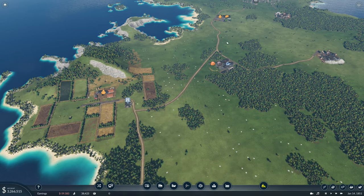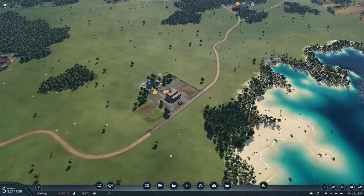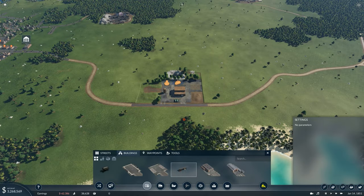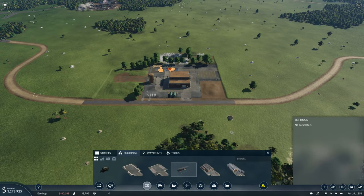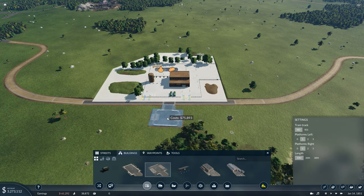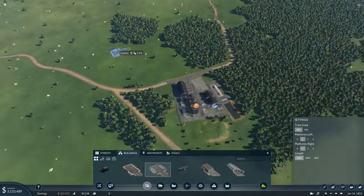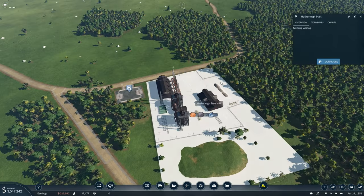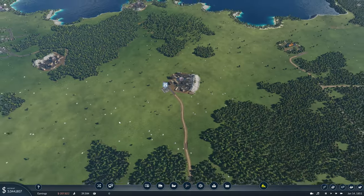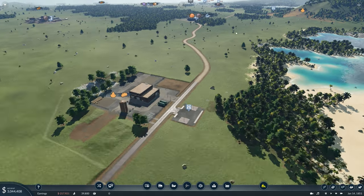Over at the food processing plant it's a slightly different story. Because we're not directly picking up anything here, we can actually use a truck unload stop to save money in the short run — but since we will eventually need to pick up the bread, I'm just going to future-proof and place the full truck station. It's not that much more expensive, only 70k. Then we go to coal to pick that up, and then to the steel processing plant. Double-click on all of these stops and make sure the industry glows when you click them — if it doesn't glow, replace the truck station because your industry isn't connected.